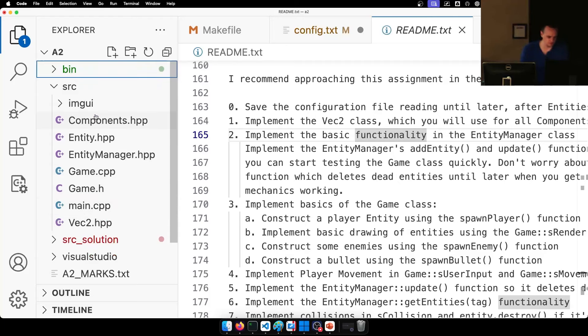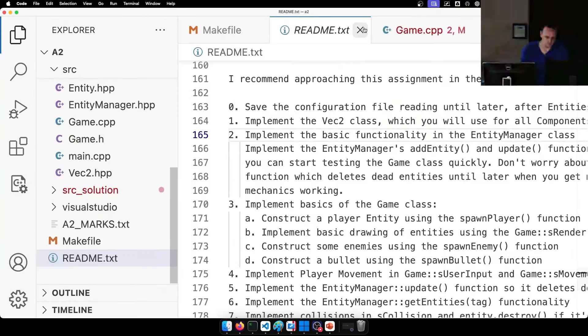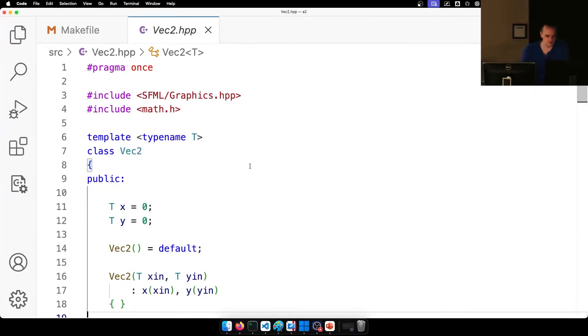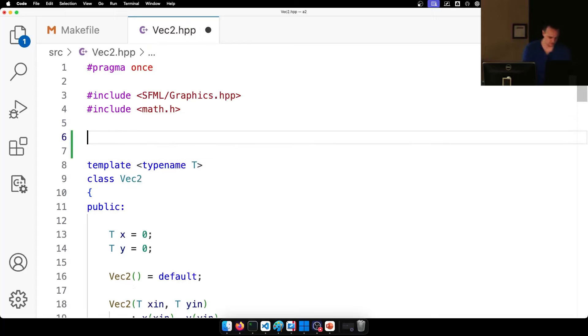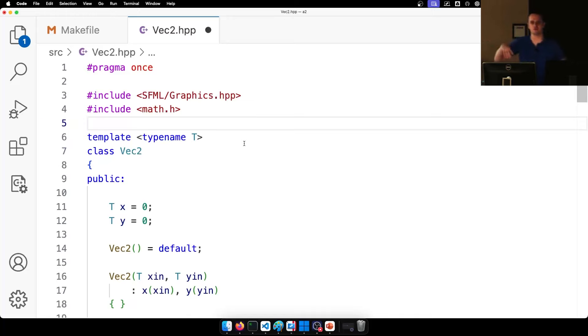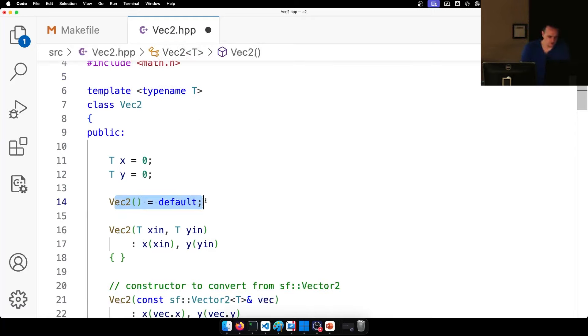Next is the components class. Rather than one file per component, I've put them all into one file. I mentioned splitting classes into .h and .cpp, but another option is a .hpp file — a header file that also contains all the functionality. Whenever your class is really simple, like a Vec2, entity, or component, it's probably better to include everything in the header file. All those functions declared in the header will be inlined, which is a compiler optimization. Our major classes like the game class have a header and a .cpp file; simpler classes use .hpp files.